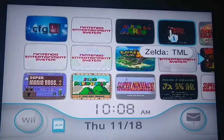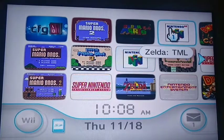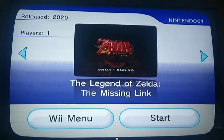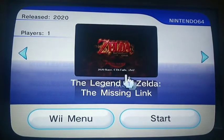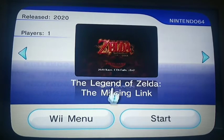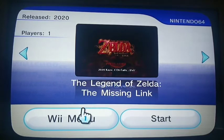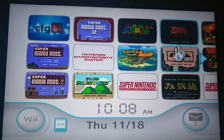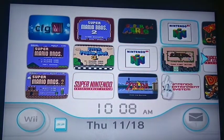Kaze Emanuel, the very impressive N64 modder, created this game — The Legend of Zelda: The Missing Link. This game's fantastic; I live-streamed it not too long ago, so go check that out. He made a Wii copy of it, so that's very cool — you can install that.